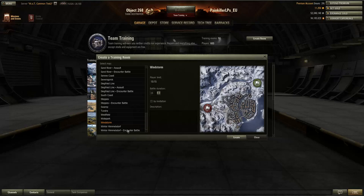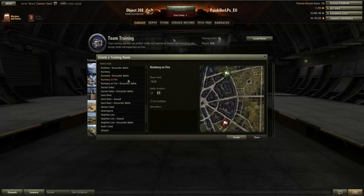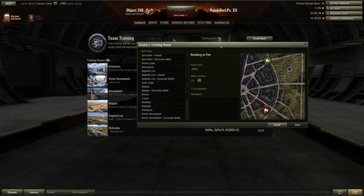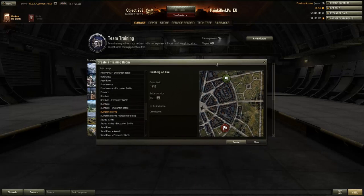Also there's been a new map added called Winter Himmelsdorf — basically it's just Himmelsdorf but with a winter feel, so you've got ice, snow and so on, but it's exactly the same map. Then you've got Runeburg on Fire, which is Runeburg but with a duskish feel and fires around the city. It looks quite nice but doesn't really change the gameplay. I think that's really cool — on Winter Himmelsdorf you can now use your winter camo, and I'd really like to see more of this kind of thing, like a winter Runeburg or a summer Arctic Region.